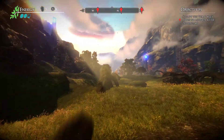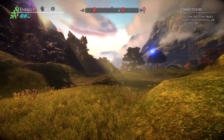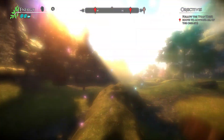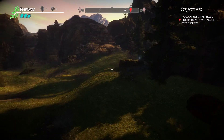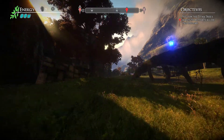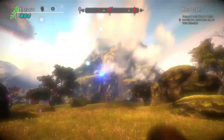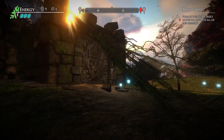Follow the titan tree roots to activate all of the — oh, look at this, that is amazing! One of the viewers told me to actually do some 'Weeee!' when jumping. I believe that is the right emotion to have when jumping here. Oh, that looks just beautiful — look at that. Insanely awesome.